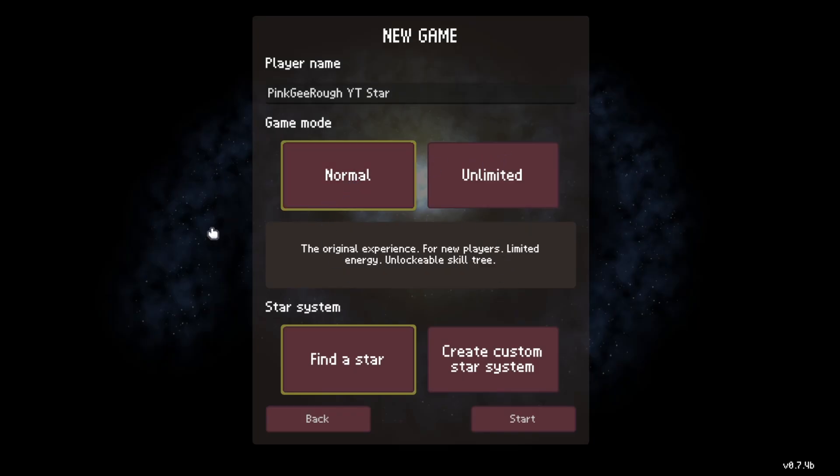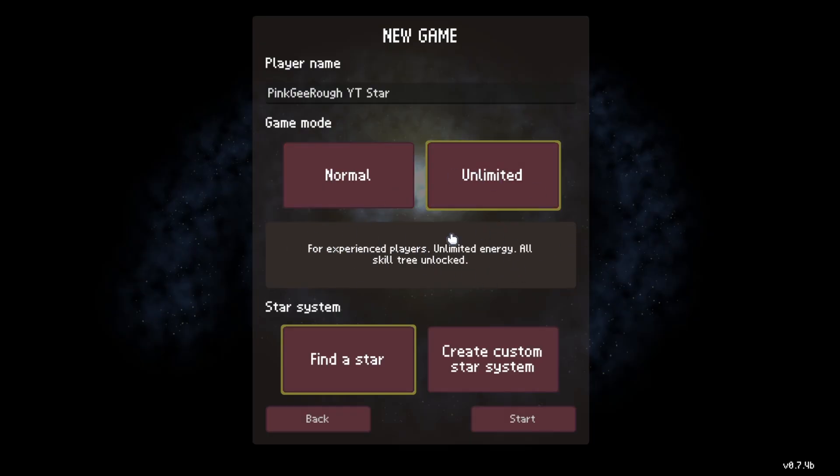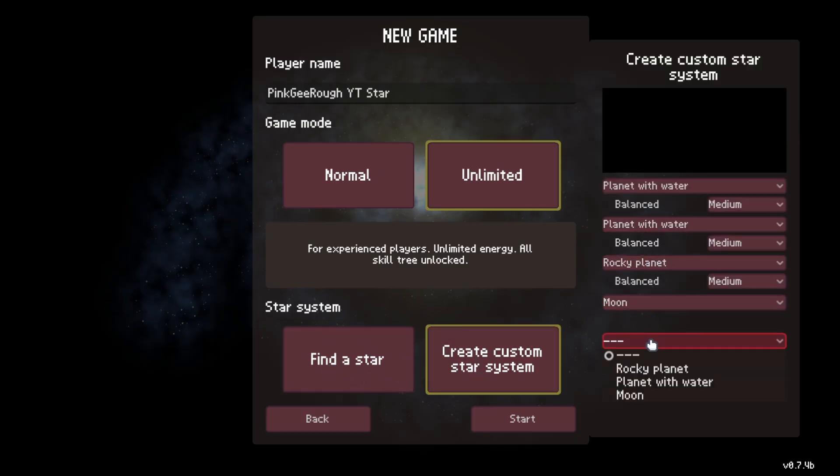In the unlimited mode, on the other hand, you have the skill tree fully unlocked and you have unlimited energy, so you can right away evolve animals to a very high complexity, although there is still a challenge of making sure they survive.